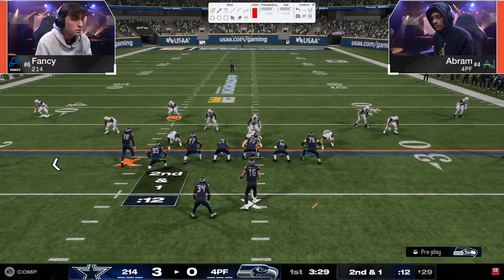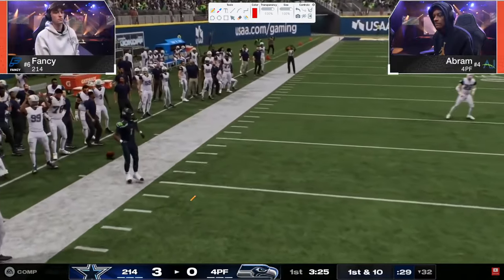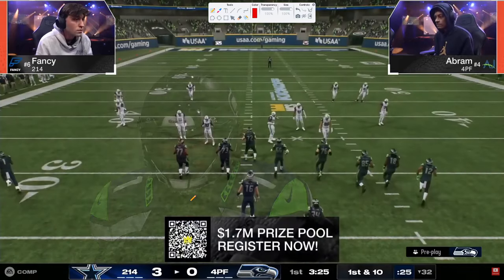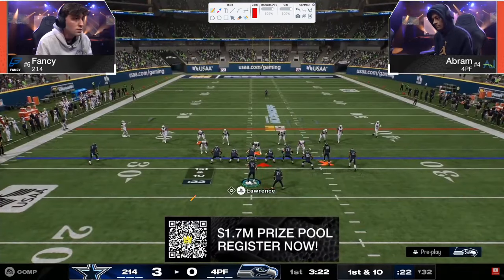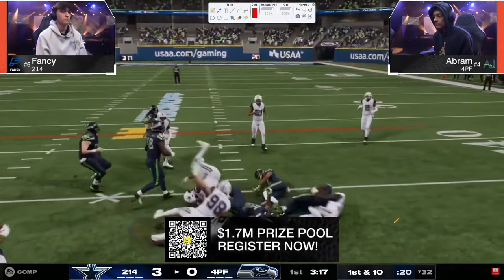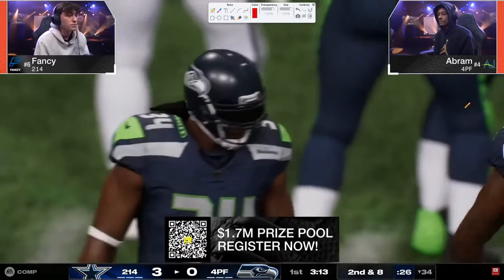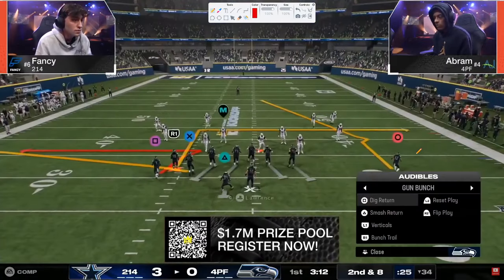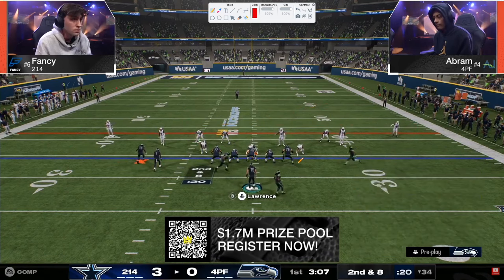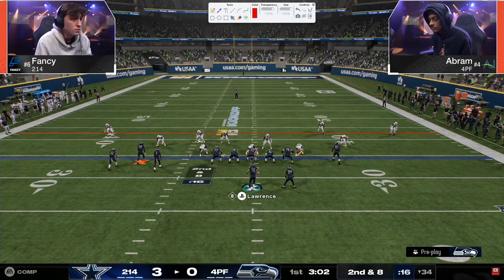Abram is starting out in a bunch strong formation with a whip route to Maserati Marv — and that's why a lot of people use Marvin Harrison Maserati, since you cannot get whip routes unless you have wide receiver apprentice or Harabasser. Maserati Marv when lit up does have that wide receiver apprentice activated. We'll see how this drive develops, but once Abram starts passing you're really going to see some cool defensive stuff from Fancy. I thought this was probably the most competitive game in the tournament.